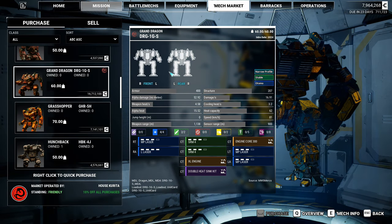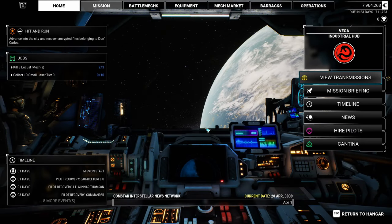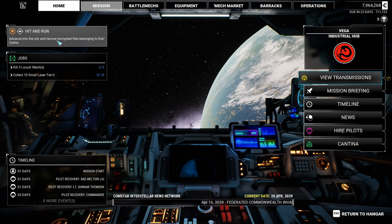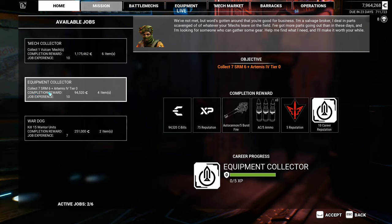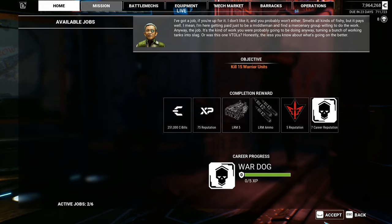But I digress. Anyway, today I'm not sure what we'll be tasked with, except that it's a hit-and-run mission — advance into city and recover encrypted files belonging to Don Carlos. Also, I forgot there's a cantina here. Collect seven SRM-6 plus Artemis IV tier 0s — probably not gonna find that. And the pay isn't good if we buy it in the equipment store, so I'm just gonna ignore that one. But we can kill 15 warriors, so that's good.